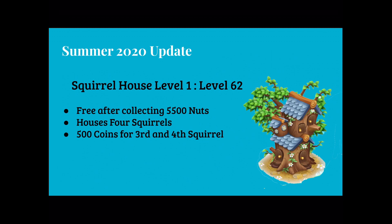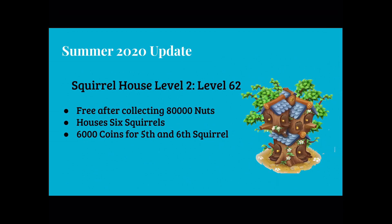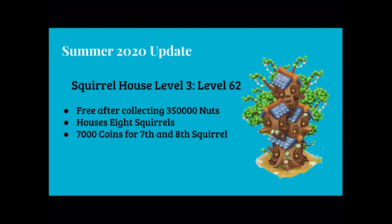The level 1 house holds 4 squirrels and costs 500 coins for the 3rd and 4th squirrel. The level 2 squirrel house is free after collecting 80,000 peanuts, houses 6 squirrels, and costs 6,000 coins for the 5th and 6th squirrel. The level 3 house is free after collecting 3,500 nuts, houses 8 squirrels, and costs 7,000 coins for the 7th and 8th squirrel.